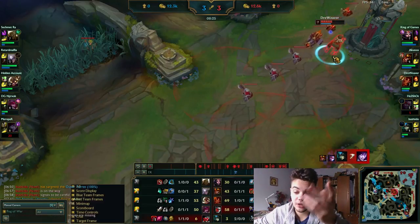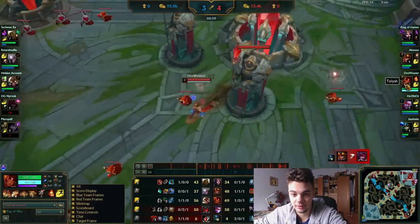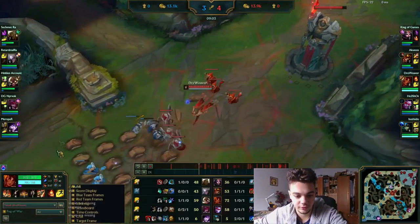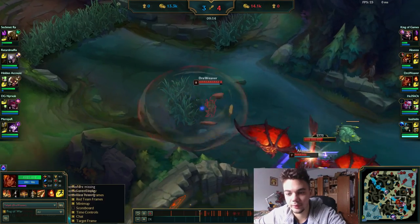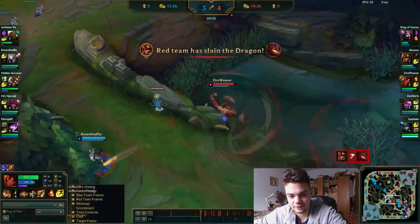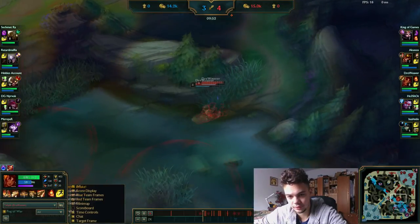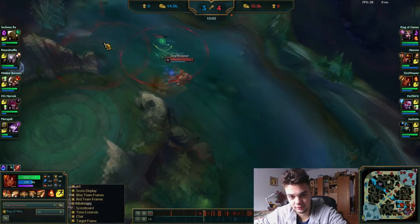I notice we have an Infernal Drake - you can always go for Infernal and ping your jungler to do that. I poke a little on this Diana, then shove for the tower and roam if needed. I'm actually waiting here for Corki and then moving bot. He has package and I've ulted, but I didn't go full on him.